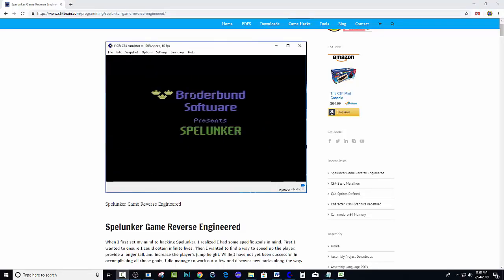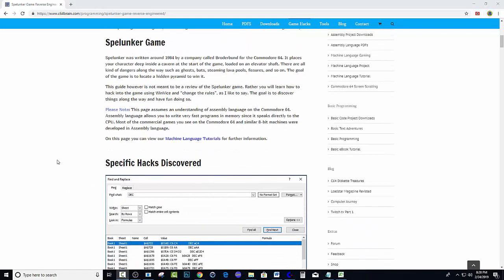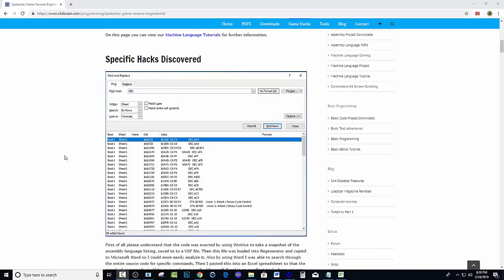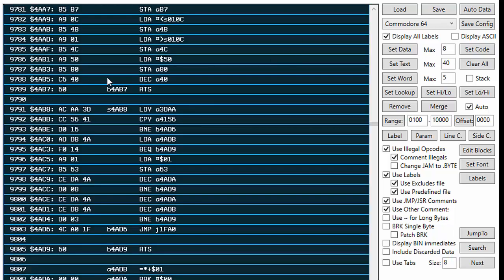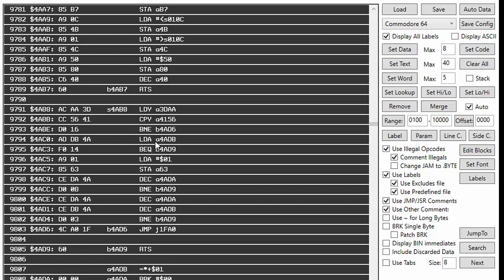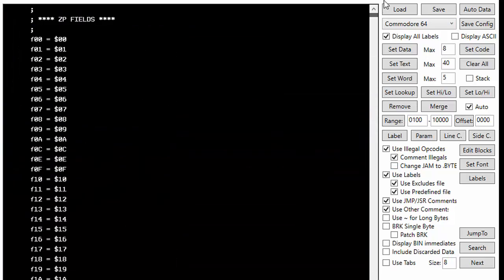We should now be on the website c64brain.com, and you should be looking at the hack screen I created for Spelunker. I'm not going to read all this — you can read it later. It's just kind of introducing it. This is going to be important: it shows you how I did the hack. I actually copied the code directly from Regenerator. Basically I just went in, hit Ctrl-A for example, and you see it highlighting. If I right-click there's an option for 'copy full,' which allows me to copy all the code currently in memory.